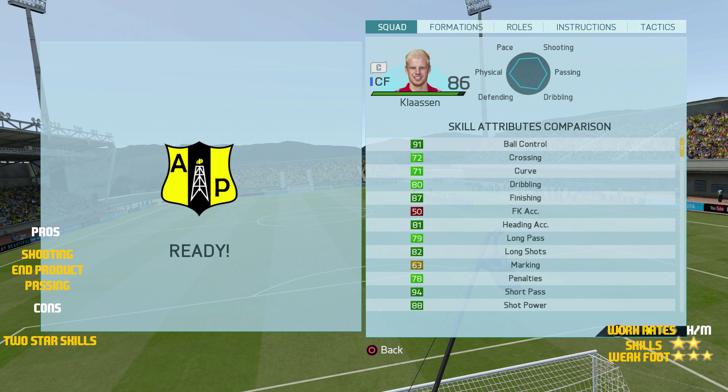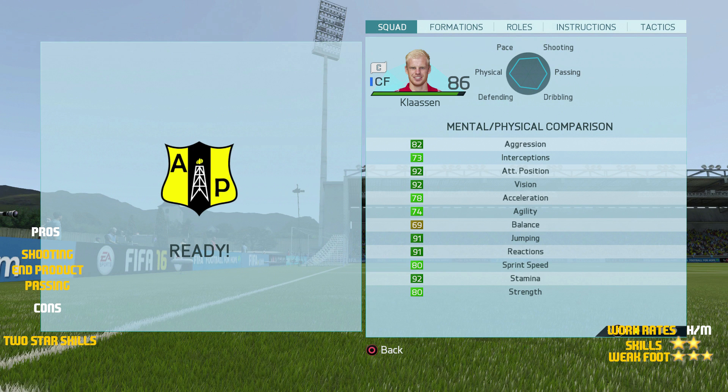Looking at his in-game stats: 91 ball control, 80 dribbling, 87 finishing, 81 heading accuracy, 79 long passing, 82 long shots, 88 shot power, and 94 short passing. His physical stats show 92 attacking positioning, 78 acceleration, 74 agility, 80 strength, 80 sprint speed, 91 jumping, and 91 reactions. Looking at it all together,